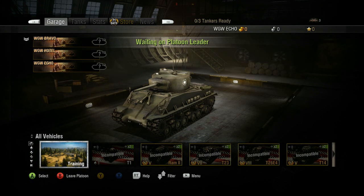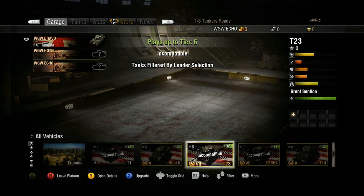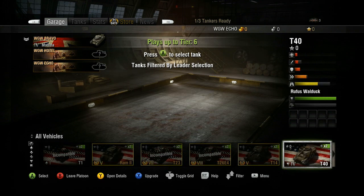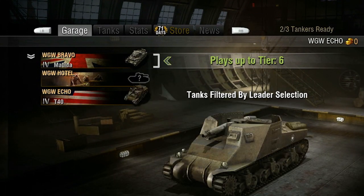For example, if the platoon leader selects a tier 4 tank, other platoon members will be prevented from selecting tiers that are too high or too low. Once a platoon member has picked their tank, the question mark will be replaced by an icon representing their tank, and the tank name will appear in the platoon list.